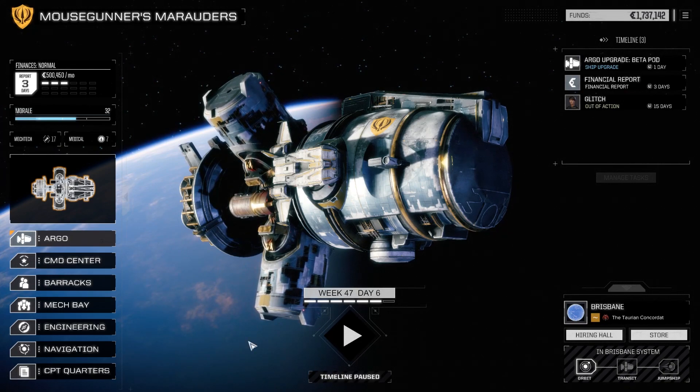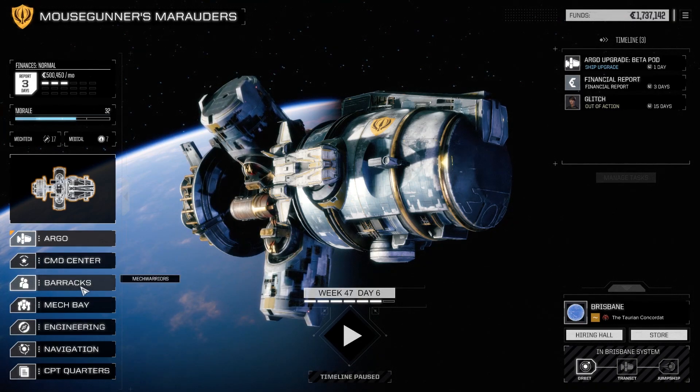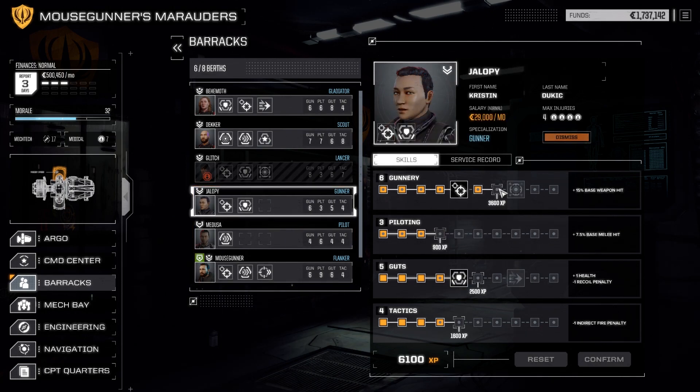With that in mind, I did look at the contracts and decide which one I wanted to do. But before that, I'd like to take a look at our MechWarriors and see if we have any leveling to do, as I did not do that in the last video. I do have 5,000 experience, but I think I'm going to save that for this last level for my pilot. We are going to be using Jalopy, so I should level her up if I have experience to do so.